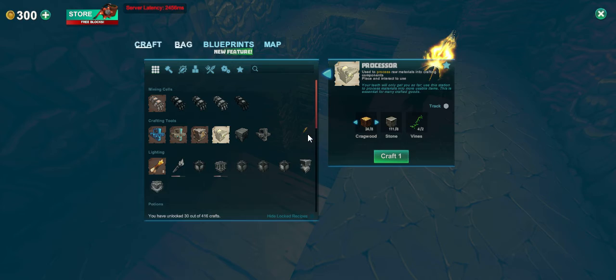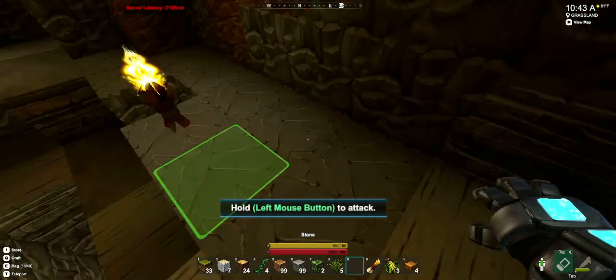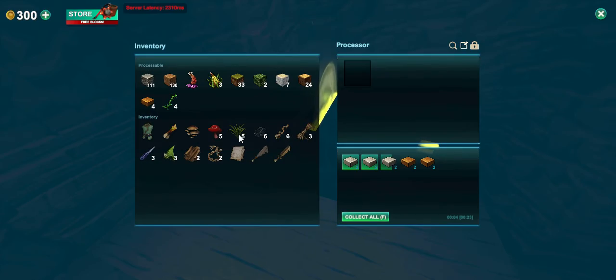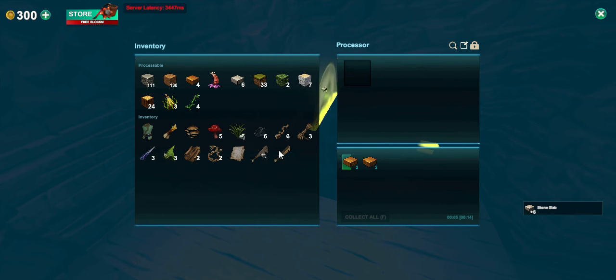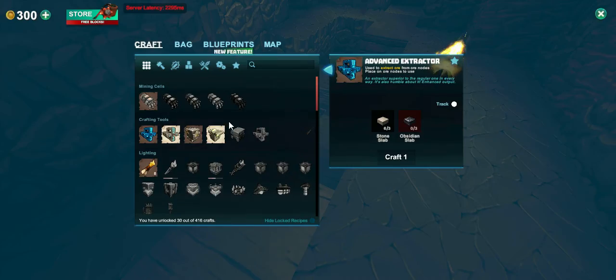If I go back to the crafting menu, I want to make an extractor, and this time I want to make obsidian slabs. I already have some materials, so I'm going to go for an advanced one. I wonder if this thing can handle it — I might need a better processor. Oh yeah, I do need a processor.